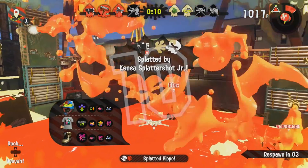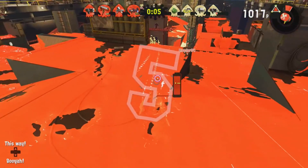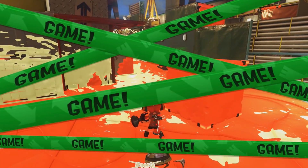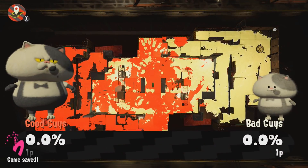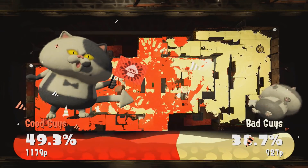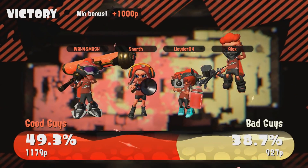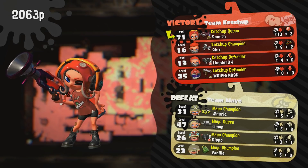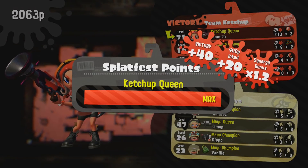I just want something extra to go for in the multiplayer — something extra to unlock. Having customizable options for your room, a room in the first place, and the ability to unlock stuff for it — whether it be a squid rug you can put in your room or something like that — maybe incorporating some elements from Animal Crossing into Splatoon. That could be a good idea.